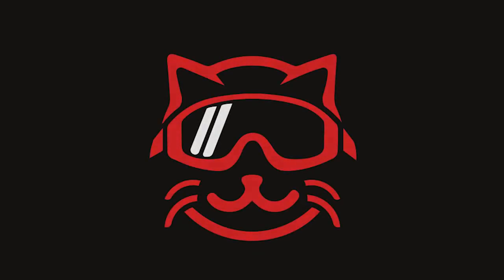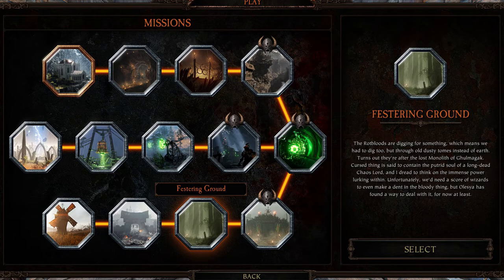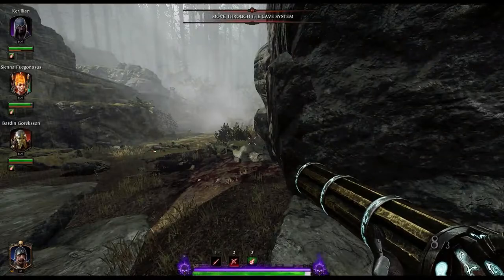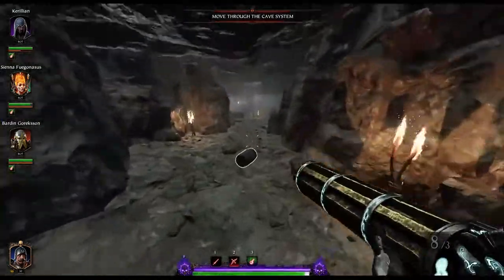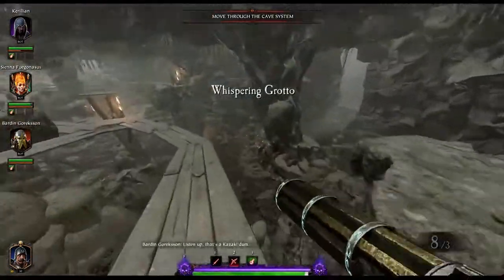Hey guys, welcome to Festering Ground, where I'm going to show you the location of all three tomes and both grims. I also have a written guide in the description below. First off, right here at the very beginning of the map, once you've come through that first little rope bridge, jump down and get into these first open caves.